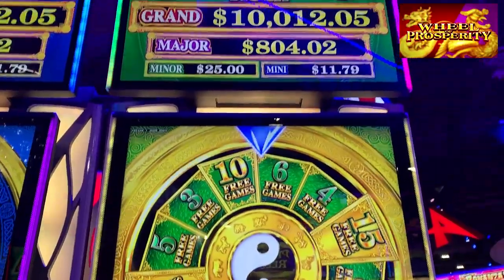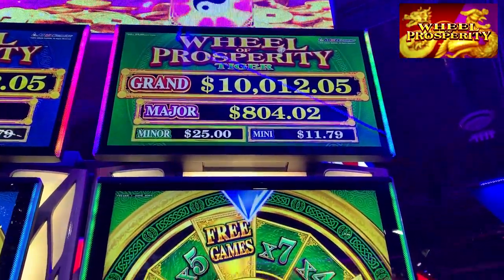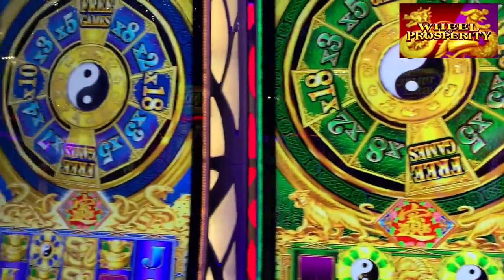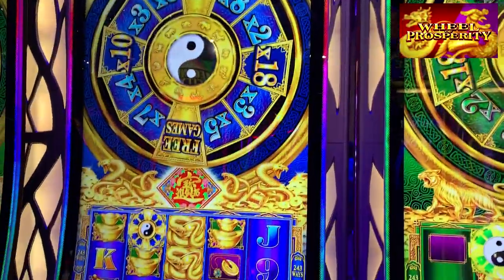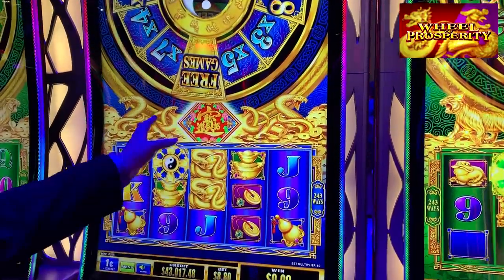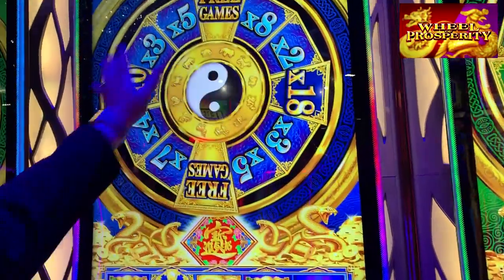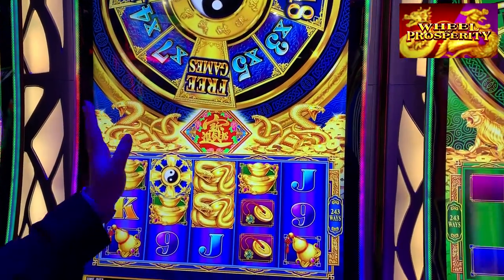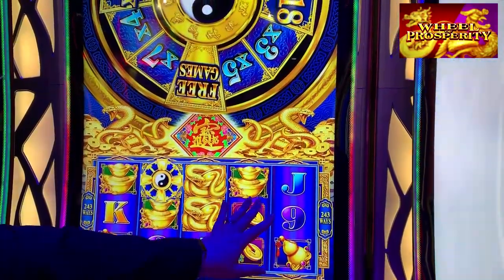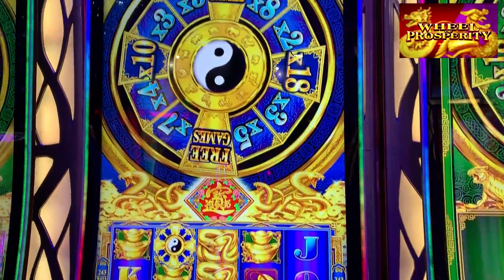That is the Wheel of Prosperity — this is the Tiger version. Their other new one coming out this year is the Serpent. Serpent has totally different free games: it will turn into a wheel of wilds and add between 2 and 12 wilds to the reels during any spin.